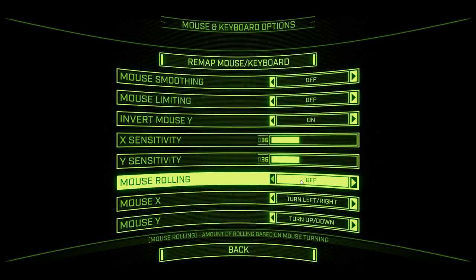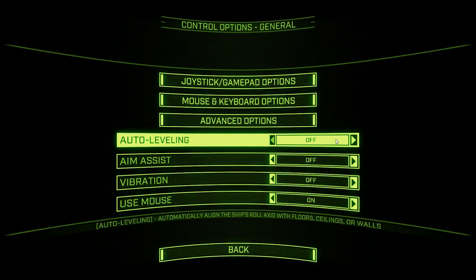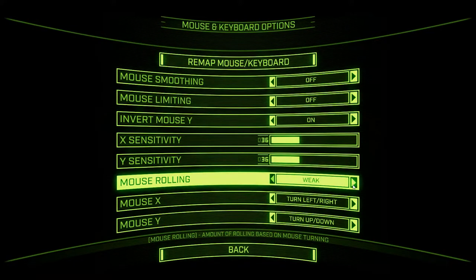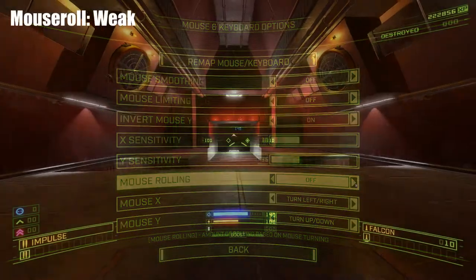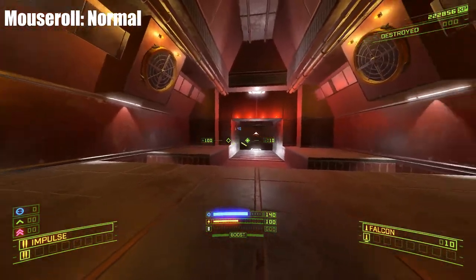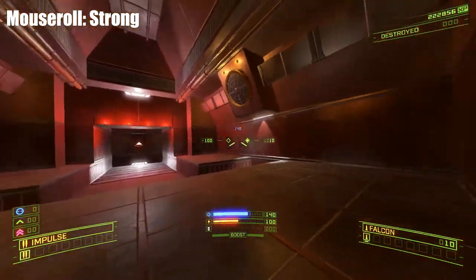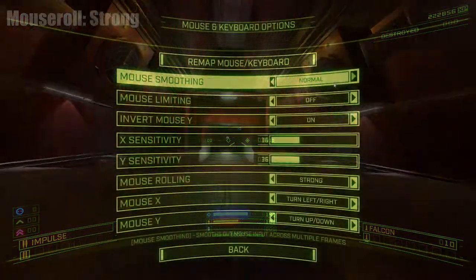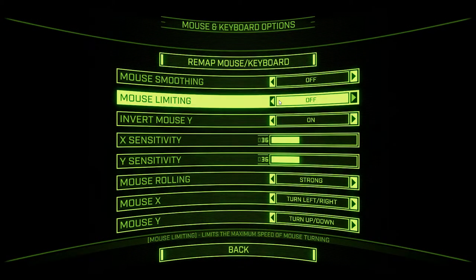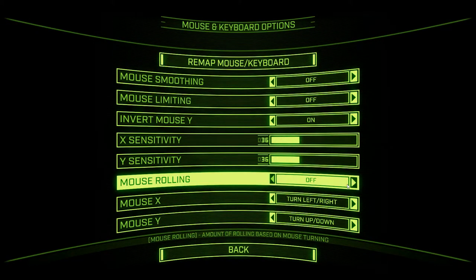Mouse rolling is the next one down. It's sort of counterbalanced against auto-leveling. As you turn, you can have the option to roll with the turn so that you don't have to roll quite as much. This comes in three flavors: weak, normal, and strong. If you're a Descent veteran, you might put it on strong, along with strong mouse smoothing and mouse limiting. And that is supposedly a pretty good emulation of the first two Descent games.